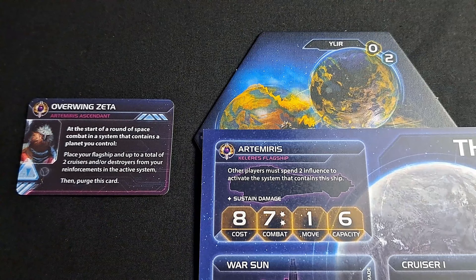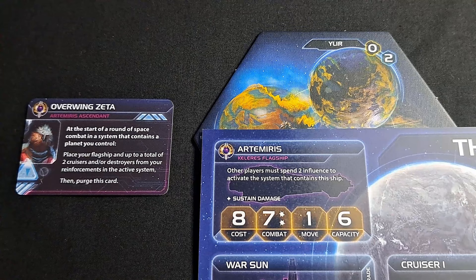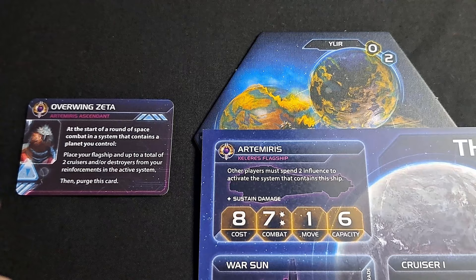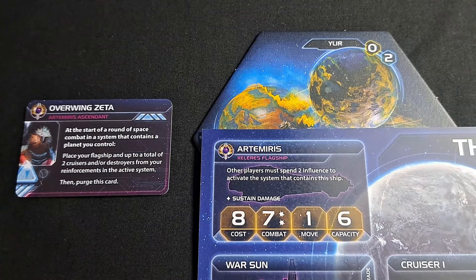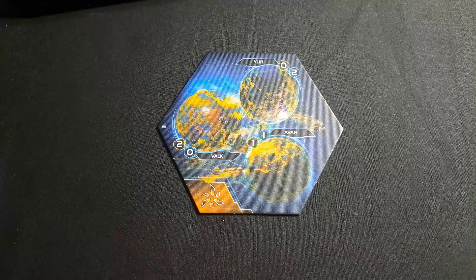The flagship, Artemuris, has the ability: other players must spend two influence to activate the system that contains this ship. It's a nice way of locking down the system and making it harder for opponents to get there. However, the condition for Overwing Zeta is that it triggers at the start of a round of space combat in a system that contains a planet you control — so this is a defensive move. You can't use it when attacking someone else's system unless you already control a planet there.